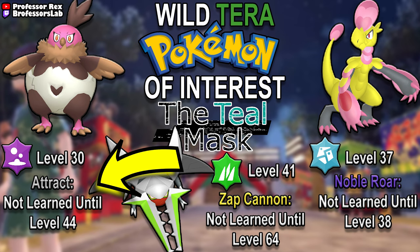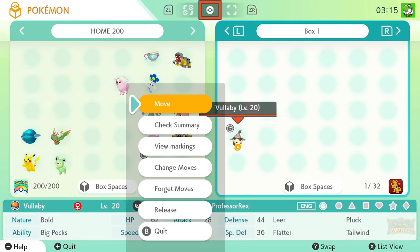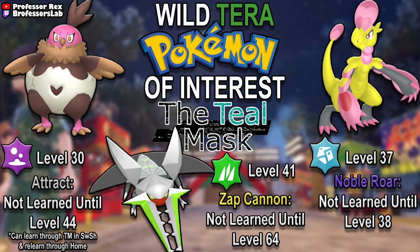Volcarona has Attract a full 14 levels early. However, if you take a Volcarona over to Galar, it's actually possible to use a TM to teach it Attract, and then use the Home move relearner to keep it when it comes back over to Scarlet and Violet. Armarouge is able to learn Noble Roar 1 level early, but Jangmo-o actually learns Noble Roar at level 36, meaning this one's kind of out too.